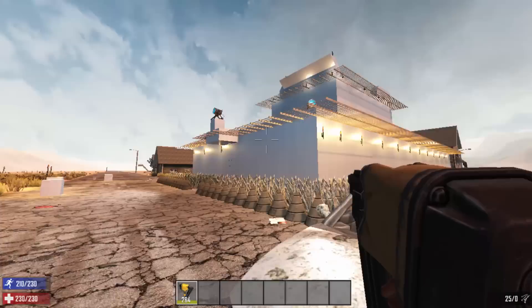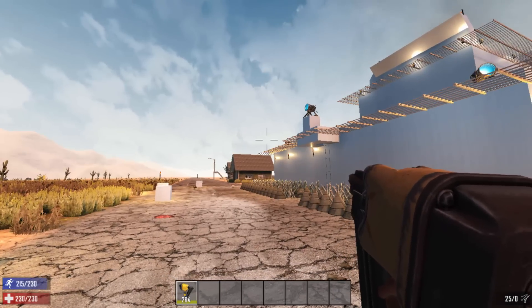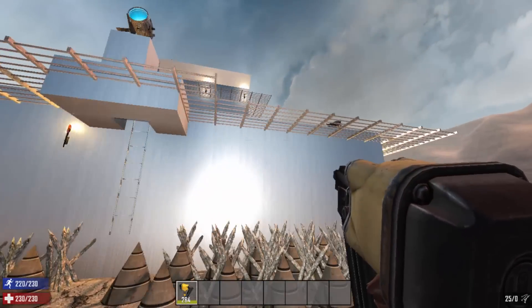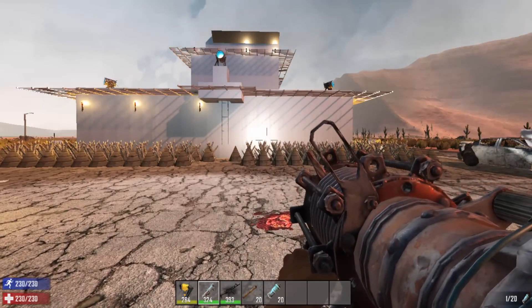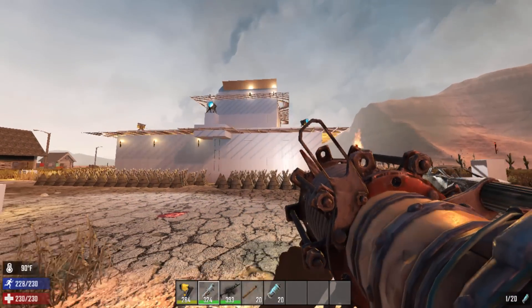Before you go, let's test the durability of this base. Sad to say, like I said, it's just for fun — easy come, easy go. Let's tear it down. I've got a rocket launcher, SMG, some TNT, and some rockets. Let's see what this does from a further away range.